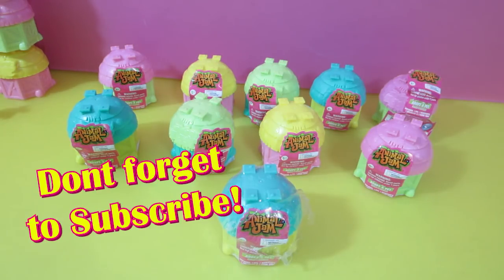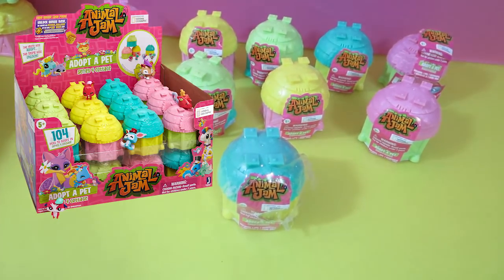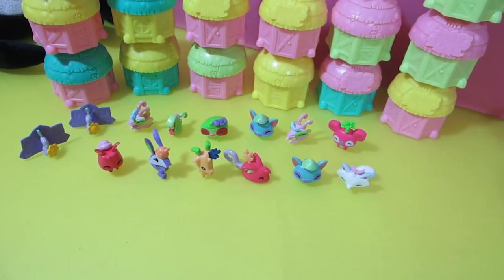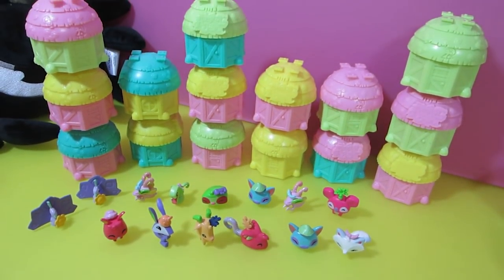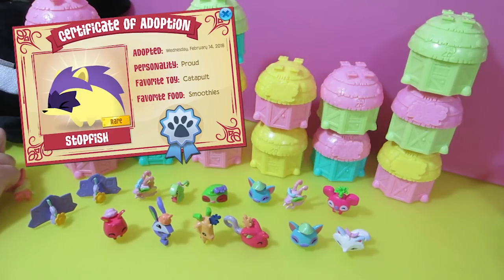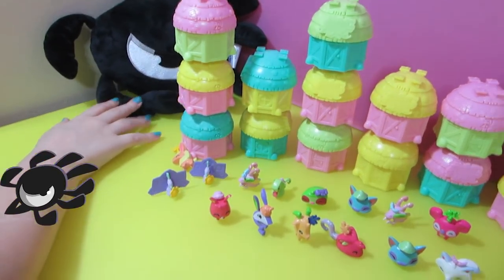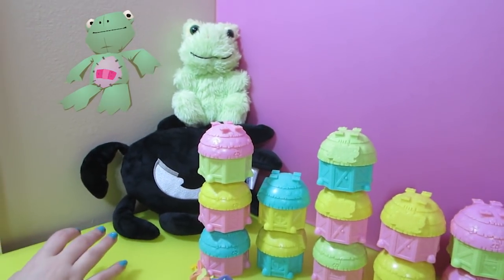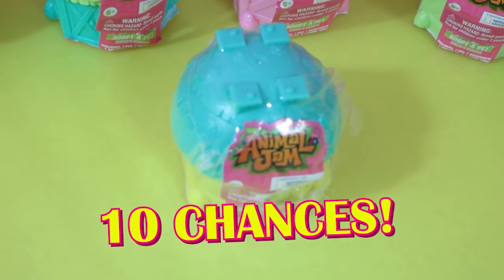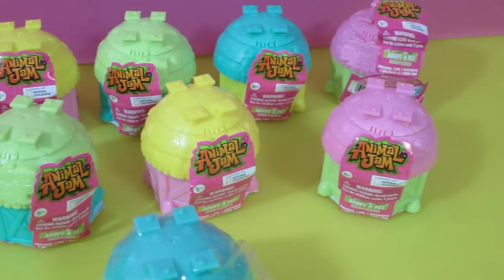Hey, what's going on everybody? Shopking in the house! Today we've got some more series 4 Animal Jam Adopt-a-Pets to open up. These are the brand new cottages. We've already opened up a whole bunch but we haven't had much luck because we haven't found the ultra rare yet. If you find an ultra rare you get a brand new rare pet. We're hoping to find one - we have a phantom in the corner for good luck and Cammy's frog. We have ten cottages to open up, ten chances at finding an ultra rare, and we'll know if we get one because it'll be covered in glitter. Let's get started!